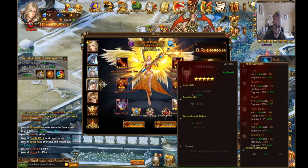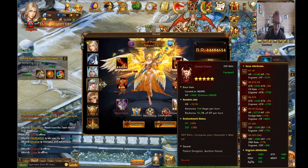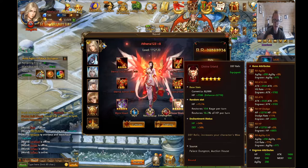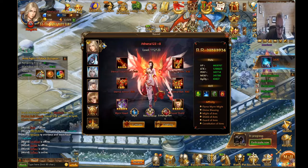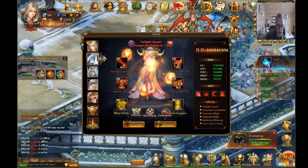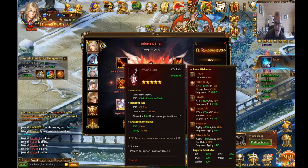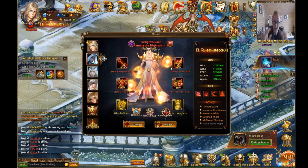You want attack, damage reduction, rage per turn, HP per turn on your Pamela — those stats are very important. When it comes to relics, first get the relics, then focus on runes, engraving, and enchantments. Everything is kind of equally important.